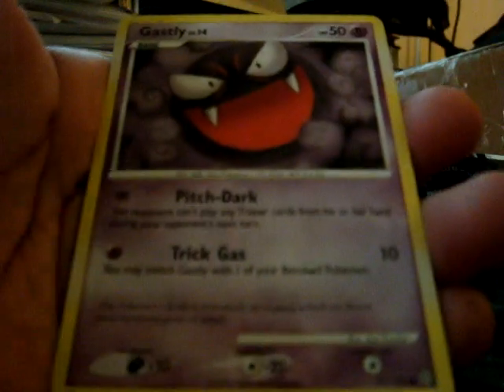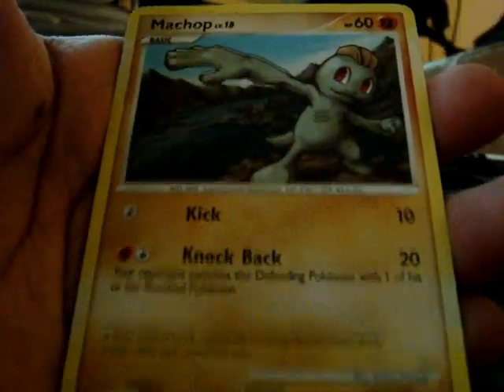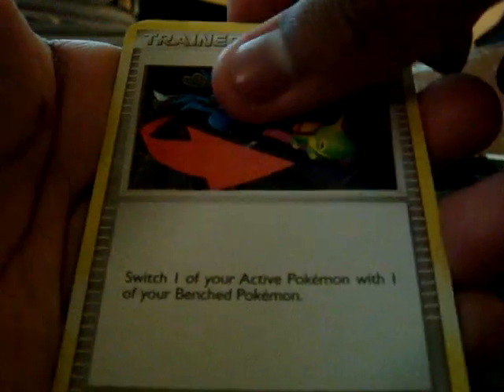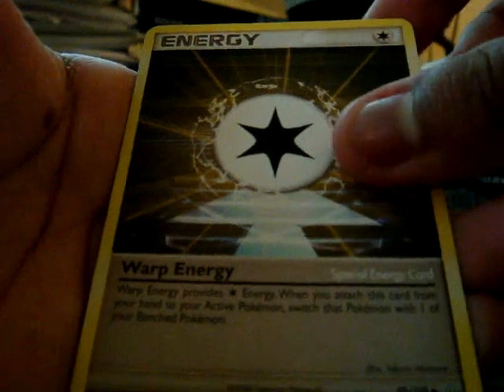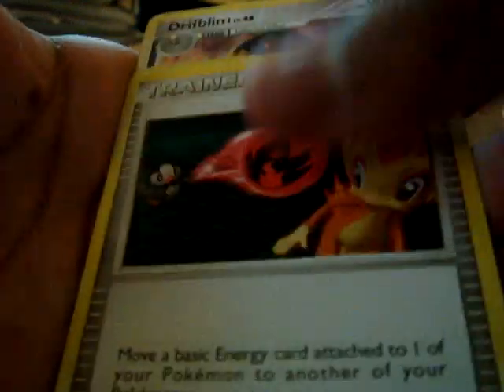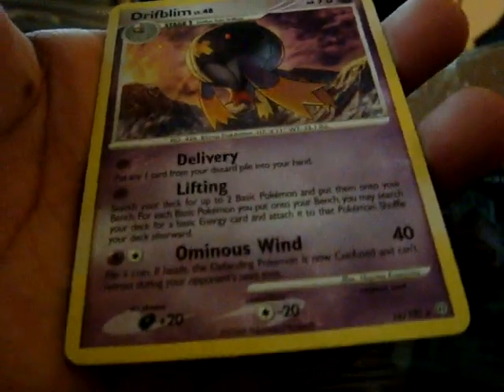Cone Bean, Gasly, Swinub, Machop, Switch, Bibaro, Warp Energy, Energy Switch, Skurupi, and Drifflim.